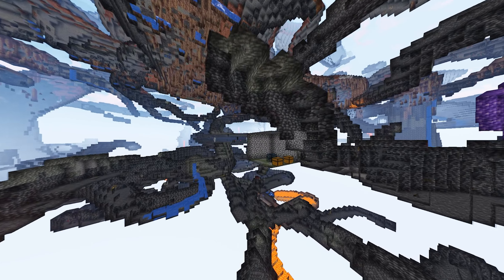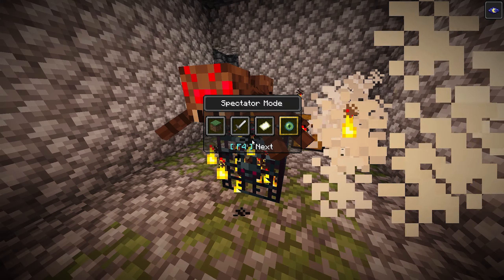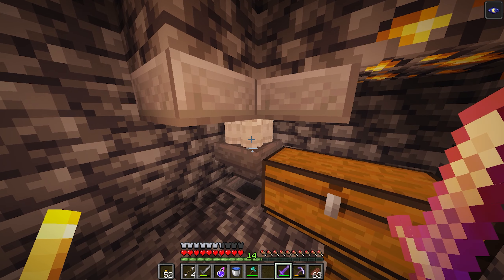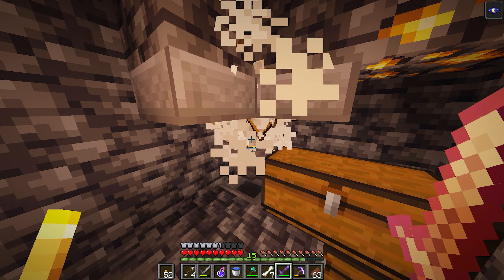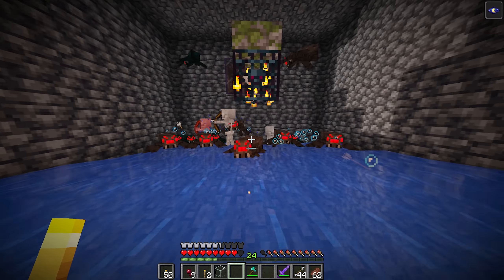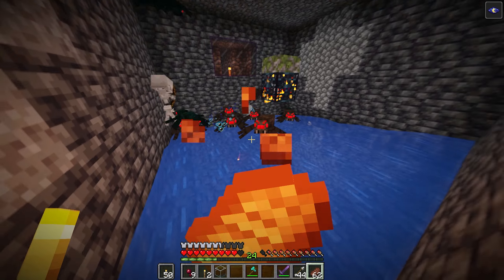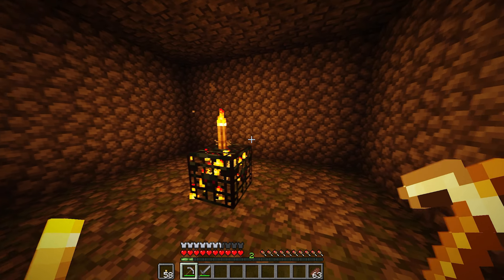Then you have to identify which kind of spawner it is. There's skeletons, zombies, spiders, and cave spiders. For this type of early game farm, I would recommend skeletons or zombies. The reason for this is that spiders and cave spiders tend to climb up the wall and clog up the system — they're a real pain. So it's much easier to just go for skeletons or zombies.